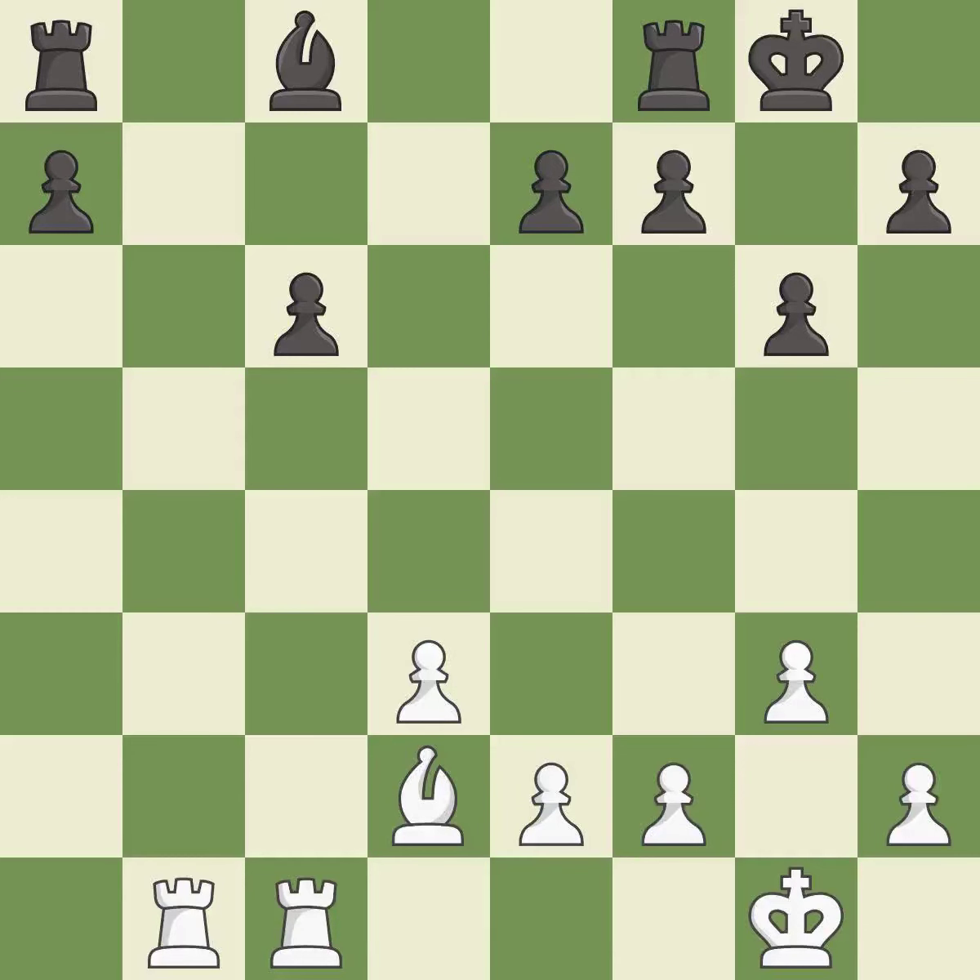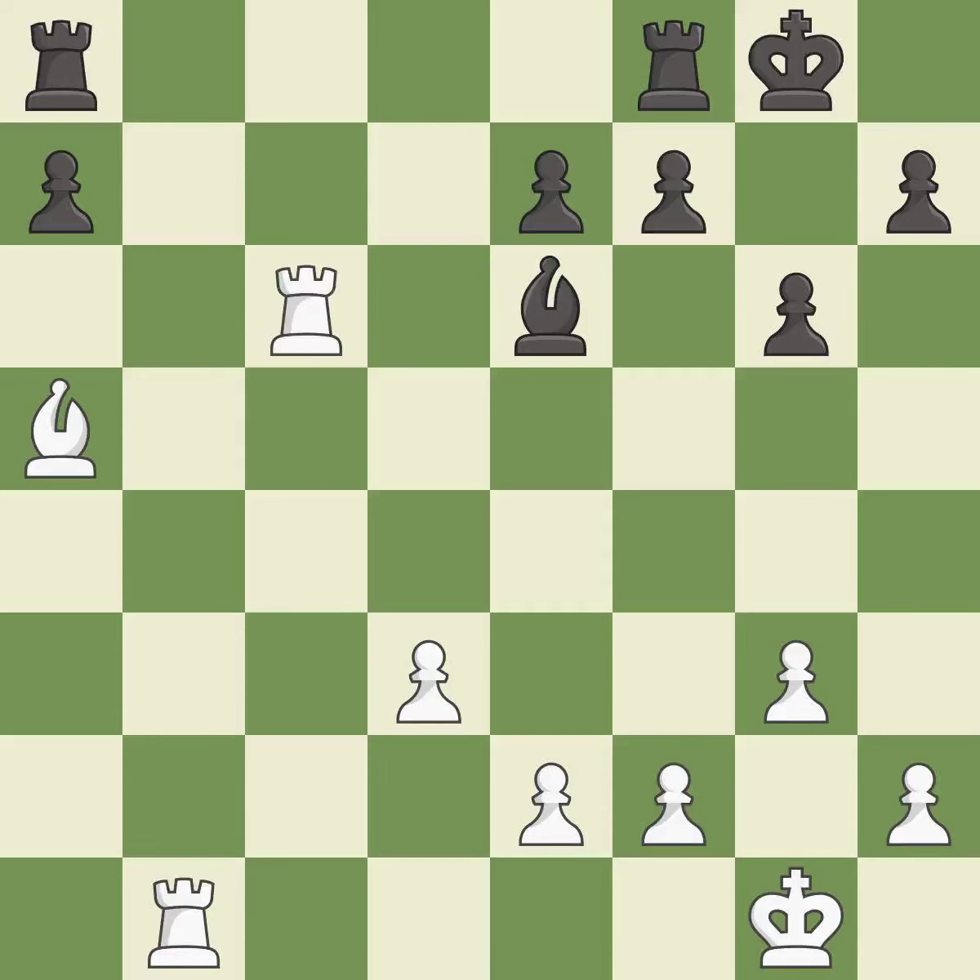Takes back — it is best. That's a sensible reply — it is excellent. This connects the rooks, which helps them coordinate together in the future — it is best. That pawn was free for the taking. This threatens to activate a rook by getting it to the seventh rank — it is good.